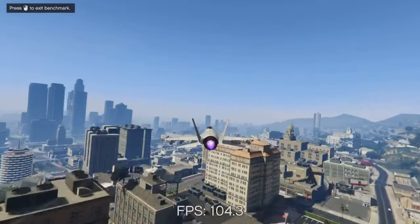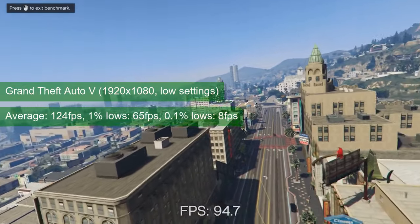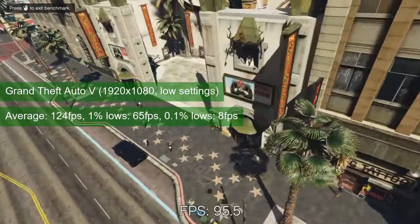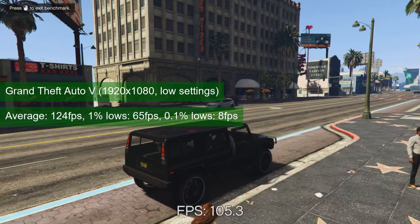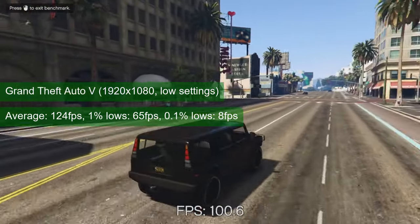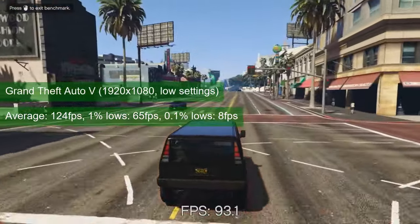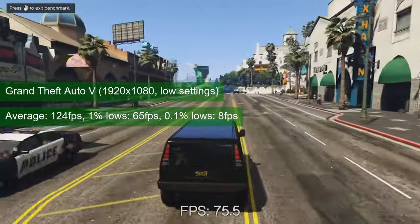I feared that at 1080 resolution and low settings, the game engine used in GTA 5 would start to run into problems. Thankfully I was wrong, and the GTX 1050 Ti averaged 124 FPS in the benchmark run. The 1% lows of 65 are fine in absolute value, but they will be noticed by owners of high refresh rate monitors, being at about 50% of the average. Still, we're not talking about Apex Legends here, so you should be just fine.